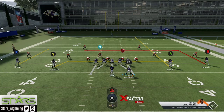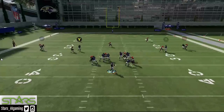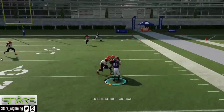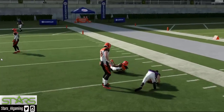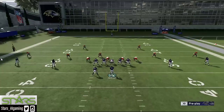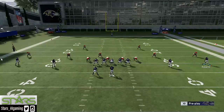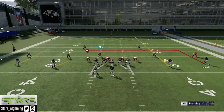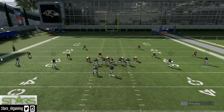We're going to have the running back block and we're going to be moving the pocket. You see the time right there — he gets the cut block on that defensive end and I was able to get out of the pocket. Now let's double team the defensive end and also ID the Mike as well.